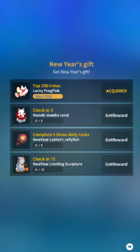There are also two expand decorations you can get. This Maniki Dumbo coral — you need to check in three days, and the first day that you get the update does not seem to count for that. That or the clock hasn't started yet because it's only in beta rollout. We haven't managed to get that number to tick up yet.